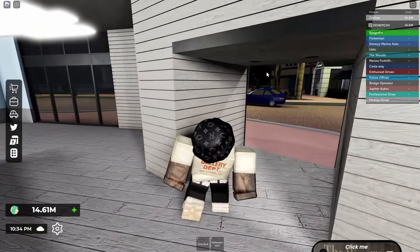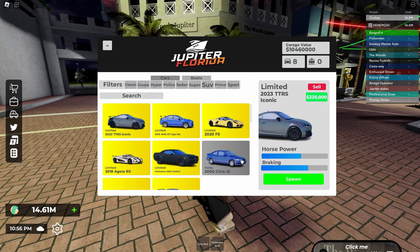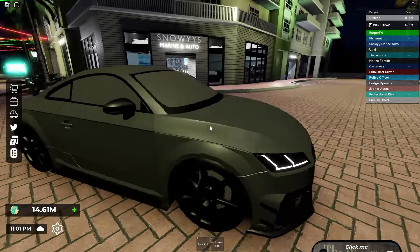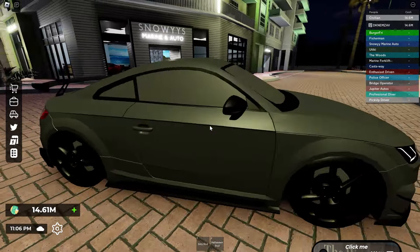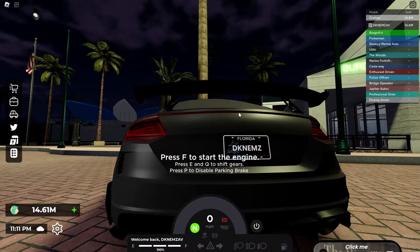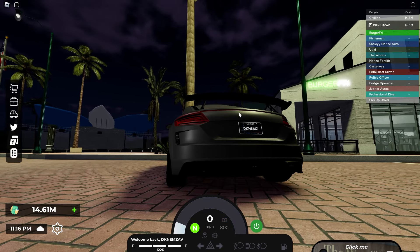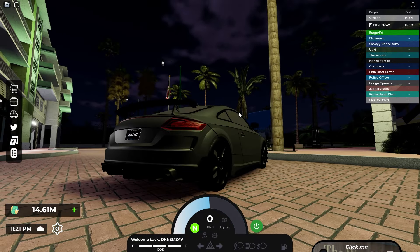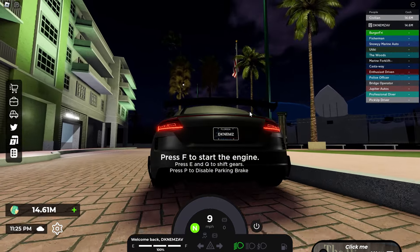The first car on the list I'm spawning is the Audi TT. We'll do a walk-around, rev a bit, and see how fast it is. Look at the spoiler - they add a lot of detail into these cars. I like the rims and the lights. Going ahead and doing a cold start.